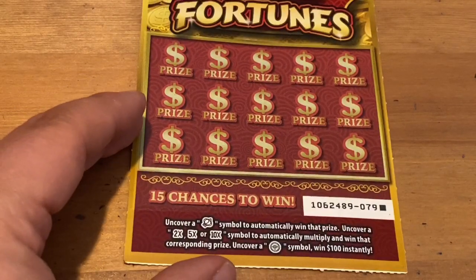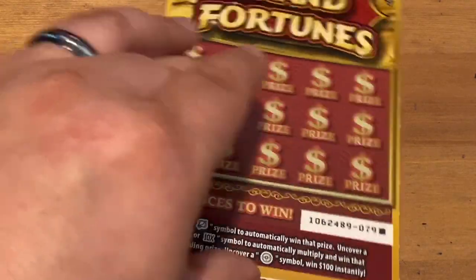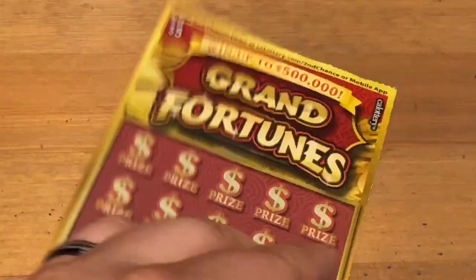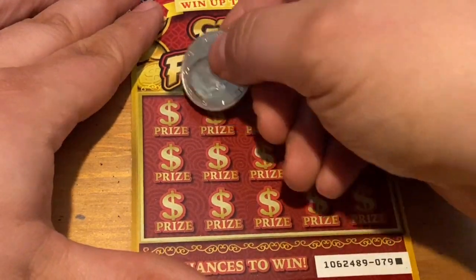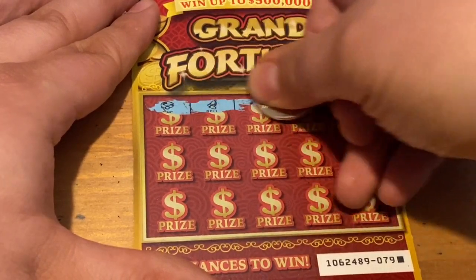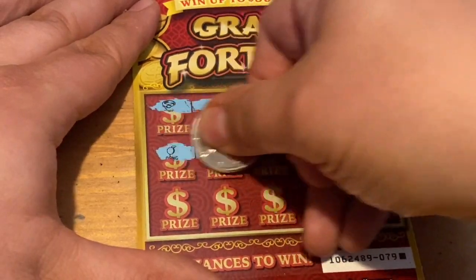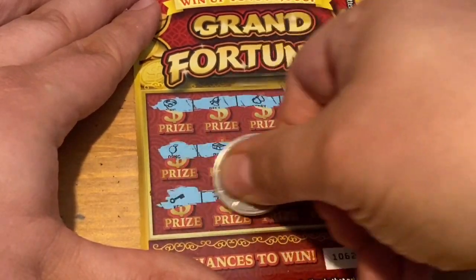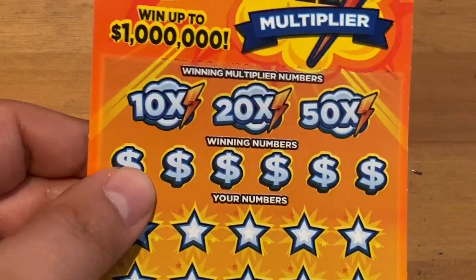Grand Fortunes — not one of my favorite tickets, last in the roll. Looking for a lantern, a two, five, ten, or that coin for a hundred bucks. Coin would be an awesome win. Odds are one in 3.81 and one in 5.34. The reason I don't like this game is it plays very fast — that's the only thing I have against it. Just looking for that symbol; not much to it. Bottom row — nothing. Nothing on the first three either.